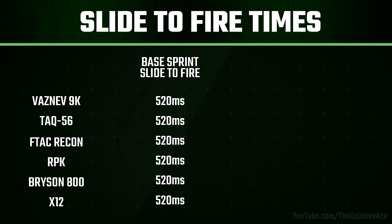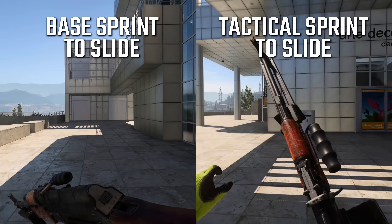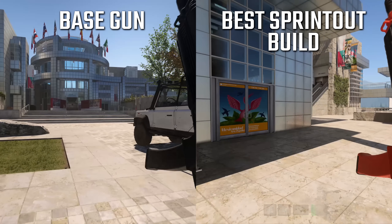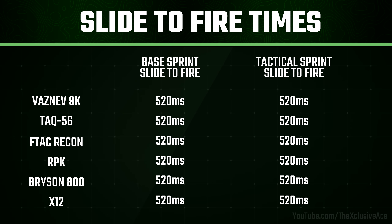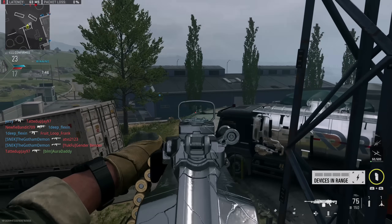That initial testing was done with a regular slide out of a standard sprint, so I also tested with a tactical sprint. I thought tactical sprinting into a slide would produce a slower slide-to-fire time, but again my assumption was wrong — the slide-to-fire time is exactly the same at right around 520 milliseconds. I then took all those same guns, built sprint-out loadouts designed to give the fastest possible sprint-out time, and that had zero impact on slide-to-fire time. No matter what, it's going to take 520 milliseconds coming out of a slide to fire your gun, and as far as I've tested, there is no way to change that.